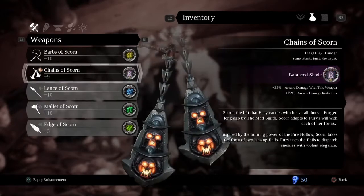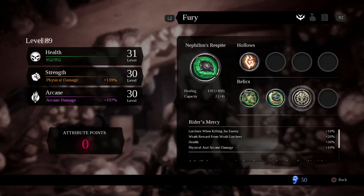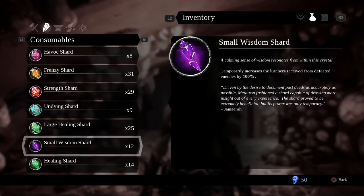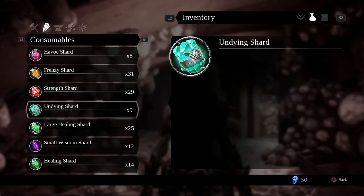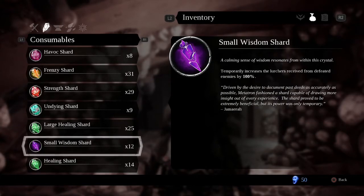Additionally, there is a talisman you get for saving five humans during the story campaign that gives you 10% additional lurkers when killing an enemy. For consumables, you can use a Small Wisdom Shard which grants you 100% more lurkers from enemies defeated, but I'd advise holding on to that for a bit. This fight will take a little time to get used to, but once you're comfortable with the farming method, use it — you will get a lot more lurkers.